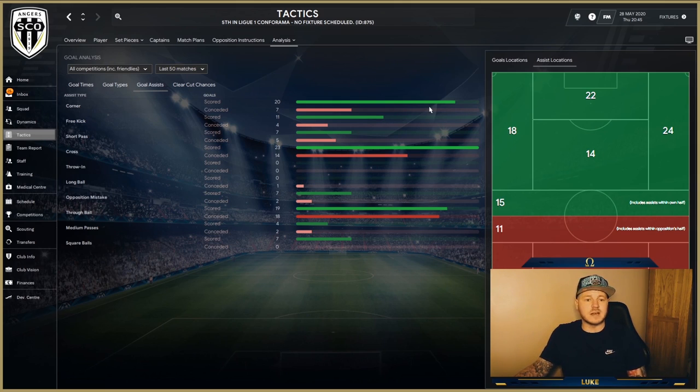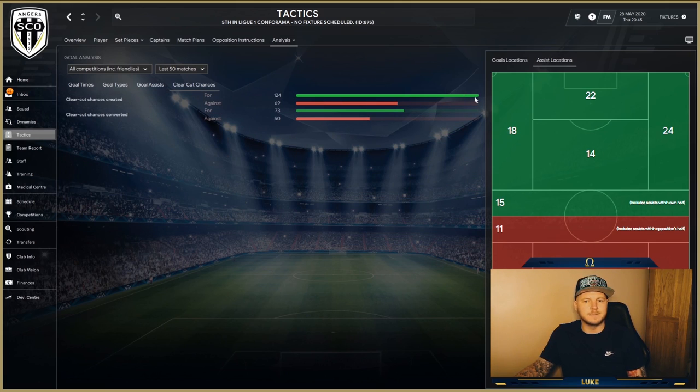Twenty goals were scored from corners and 23 from crosses — exceptionally good numbers. Through balls accounted for 19 goals, and 124 clear-cut chances were created using this formation.